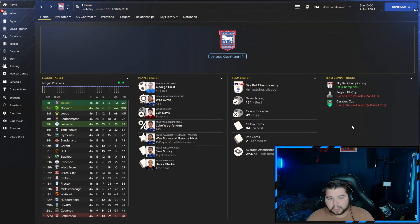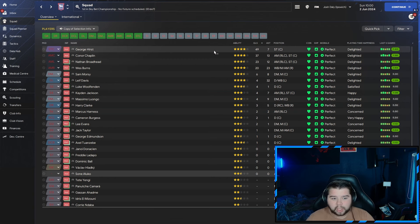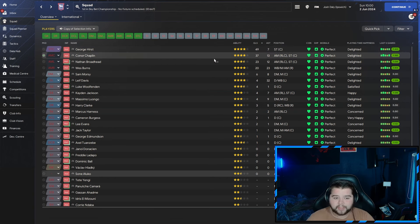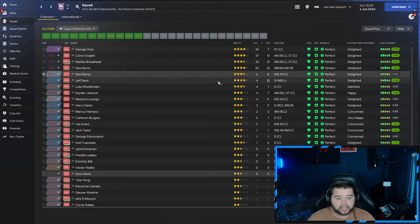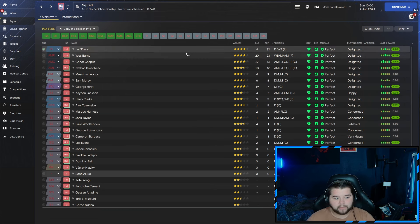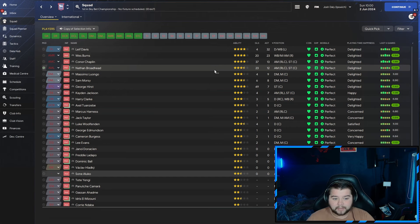Unfortunately in the other English cups we didn't do too great, but we got the job done in the championship. The squad goals tell the story: George Hurst with 49, Connor Chaplin with 37 — a lot of those coming from playing in the attacking variant as a shadow striker — 23 for Broadhead, Wes Burns with 20, six for Morsey, and four for Leif Davis. The assists were dominated by Leif Davis, with Wes Burns, Connor Chaplin, and Broadhead also getting involved. Really nice to see a mixture of players contributing.